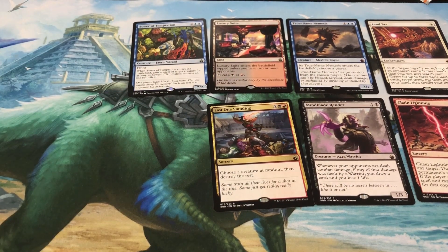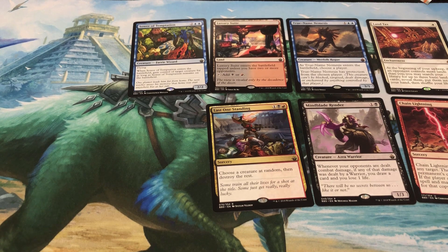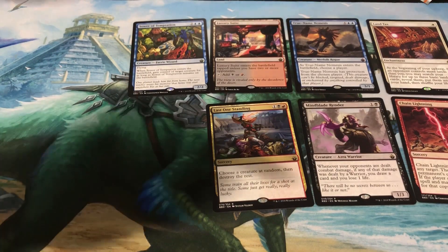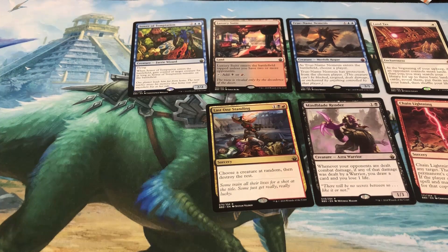Hopefully you guys enjoyed that quick video. We're really just looking to explore some of these blister packs, and for the second one this is crazy — the True Name Nemesis, the Land Tax, and even a few of those rares were rock solid. Really, really good value out of that pack. If you like what you see, please share our videos. Click below to view other videos or subscribe to our channel. Stay tuned — we're going to do a full breakdown of blister packs versus a booster box, and we will fulfill the consistent request to do the flip it and rip it. Thanks everybody, have a great night!